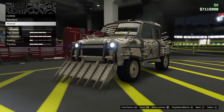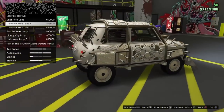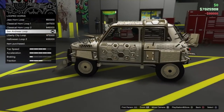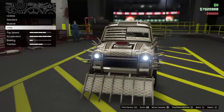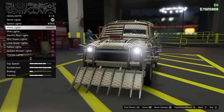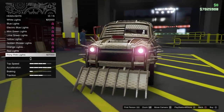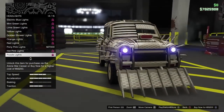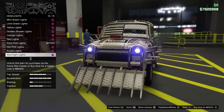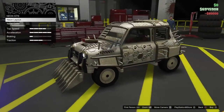Now go to the Horn, go to Loop, and buy the most expensive horn, which is the San Andreas Loop at $90,000. After you've bought the horn, go to Lights, then Headlights, and scroll down to the bottom to the most expensive headlights — I think it's the Black Lights — they sell for $80,000, so go ahead and buy those.